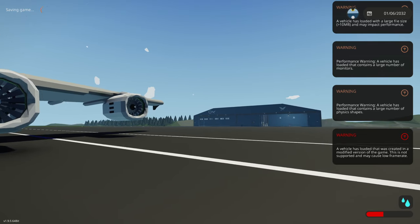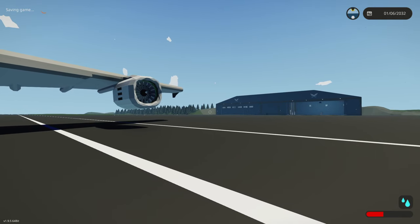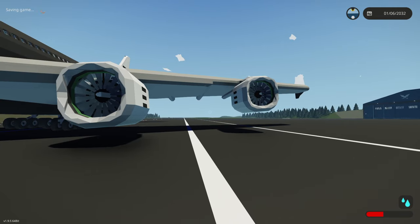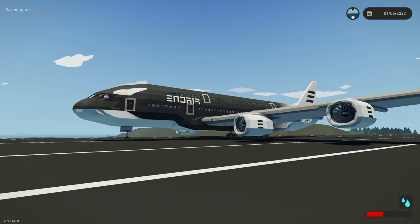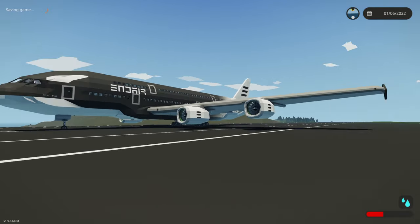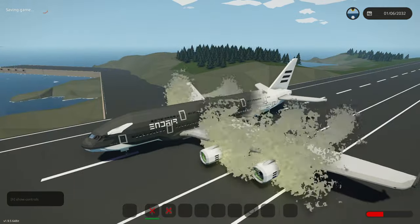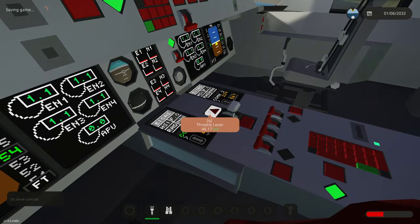Judging by those error messages on the side, we have something big. This is the third plane we're going to be looking at today, built by Enderpilot. Honestly, anything built by Enderpilot is usually pretty good, specifically the planes. This right here is the Ender A380, and I've used this multiple times. I've even turned it into a pickup plane once - I took all of the seating out and made it a flatbed, and we actually transported vehicles with it. It was really fun.